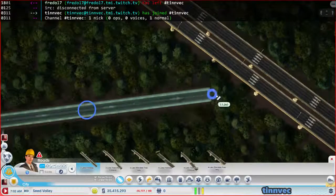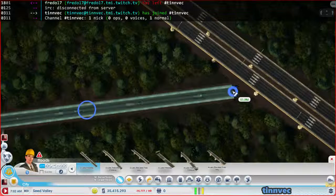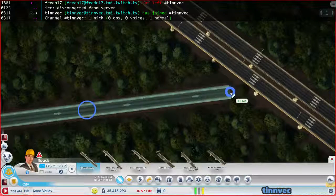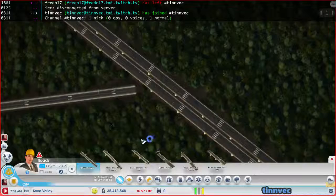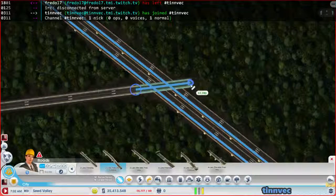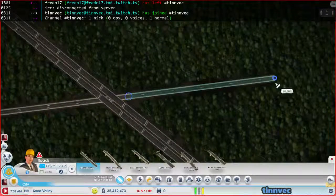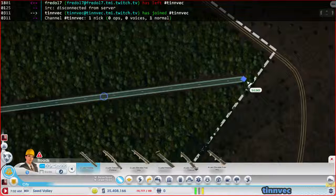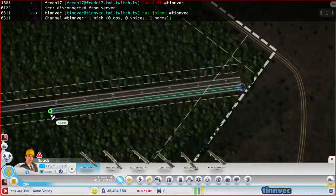So go as close as we can to here. Actually, maybe I should go back just a little bit. And then we do one of these two-lane transitions so that we can go under, and we'll go across to the other side about the same amount. And then we'll continue this on.